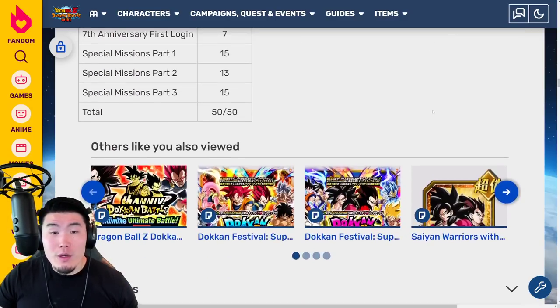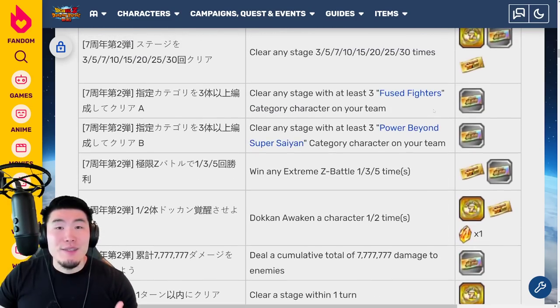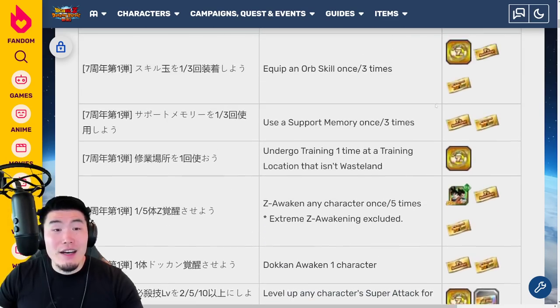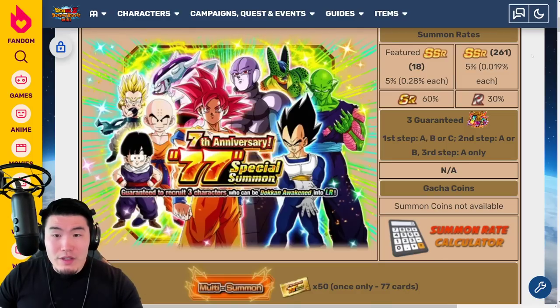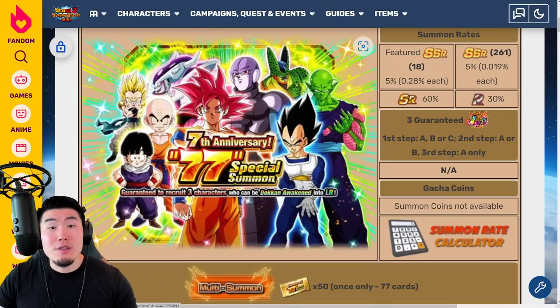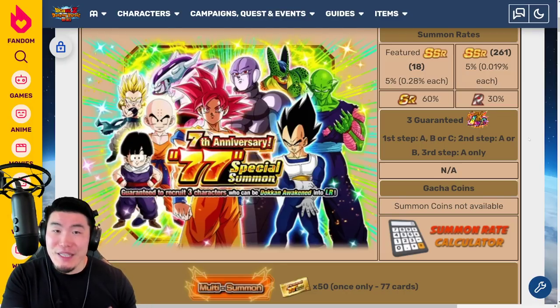So if you complete all the missions we talked about in this video, you will have your 50 tickets for your guaranteed LR multi on this banner right here. This banner is identical to the stone version — it's just with tickets and completely free-to-play, so anybody can do it as long as you actually put in the work to complete the missions.